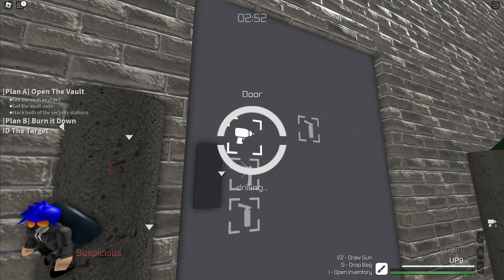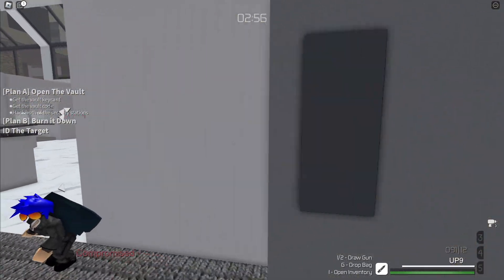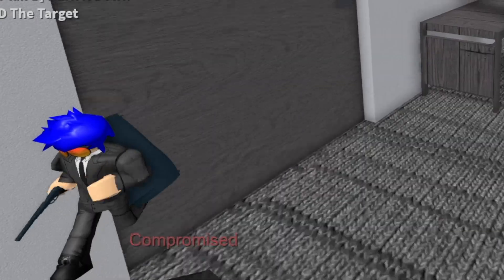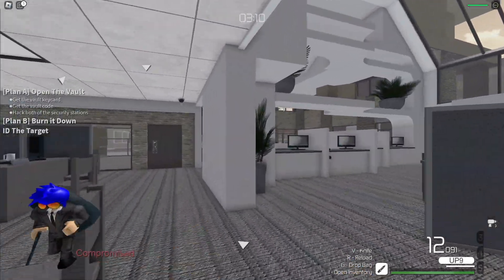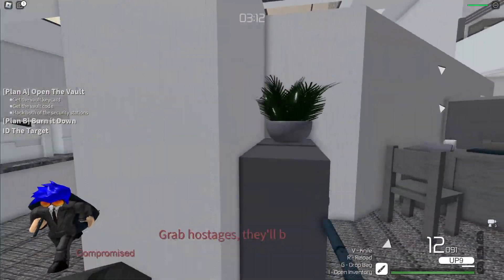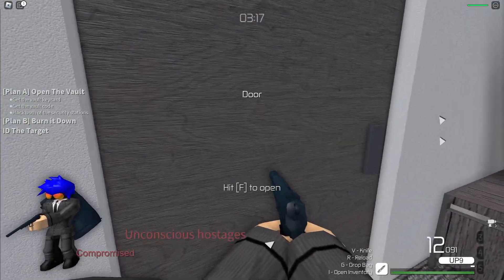I don't think anyone sees me. I have about 30 seconds. Oh my goodness, that fast? I've been compromised, it says. Okay, so that means I got to get to the money ASAP. But where is the money? Something tells me I'm about to fail this, and I am about to fail this miserably.